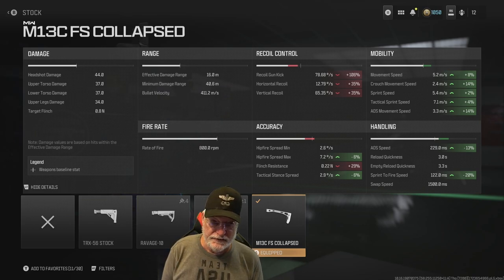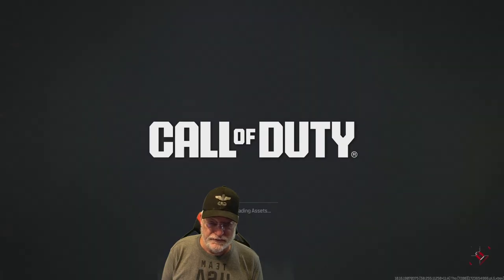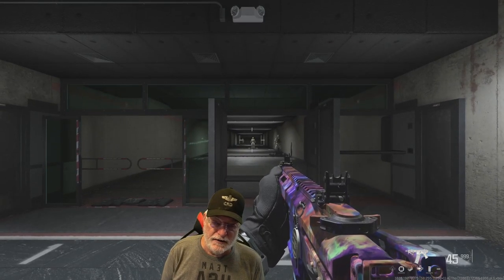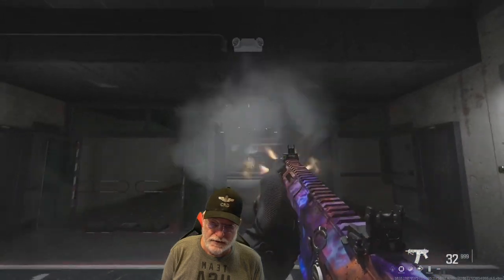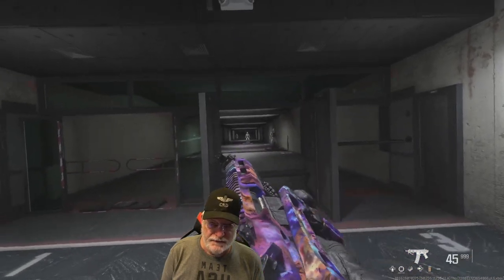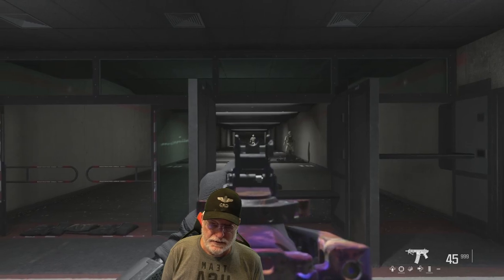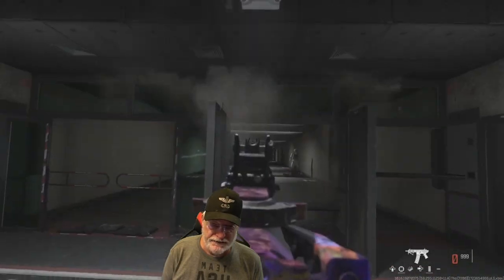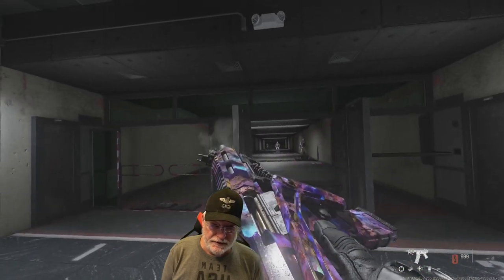Speaking of recoil, let's have a look in the shooting range. First, we'll go hip-fire with no recoil control — anticipate we'll be shooting at the moon, and that's up and to the left. Now if we ADS with no recoil control — also up and to the left, about the same. So that's what we can expect.